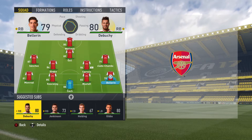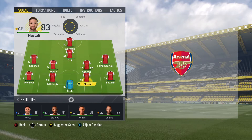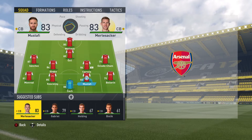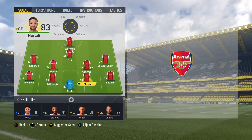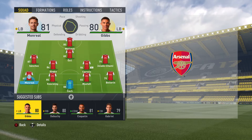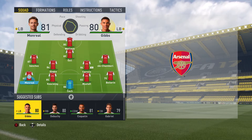Let's analyze the squad depth. In goal we've got Cech and Ospina - Cech is brilliant and Ospina is a very good backup. At right back we've got Bellerin and Debuchy, and even Jenkinson as a third option. Centre back wise we are stacked - Koscielny and Mustafi will be starters, Gabriel and Mertesacker second choice, and Rob Holding as an extra option. At left back we have the ever reliable Nacho Monreal and his backup Kieran Gibbs.